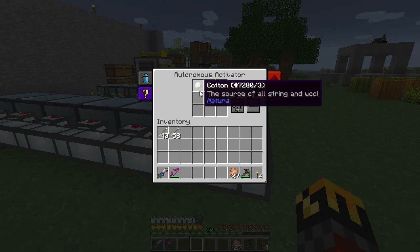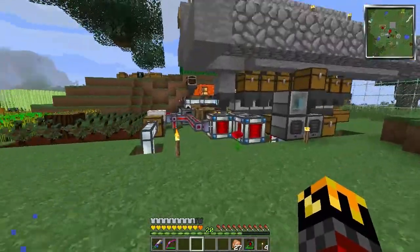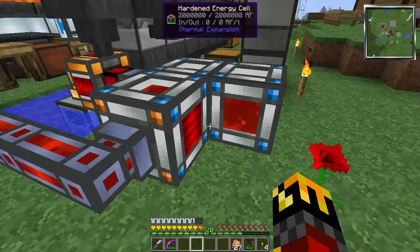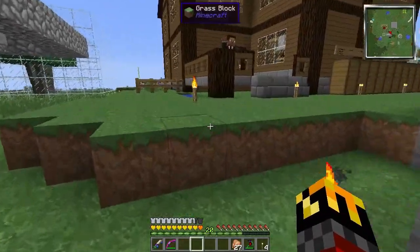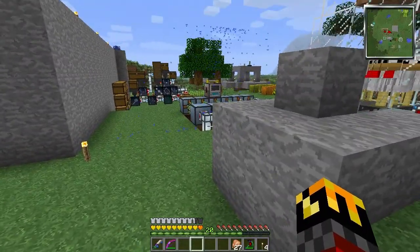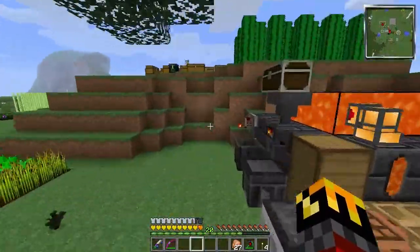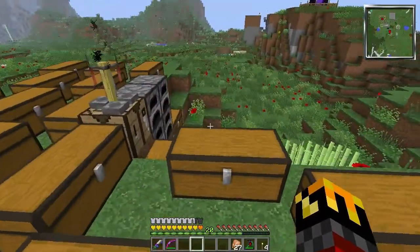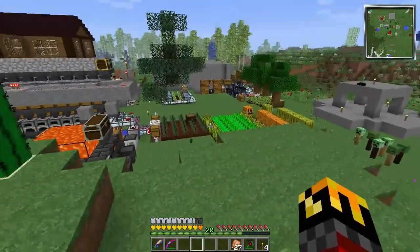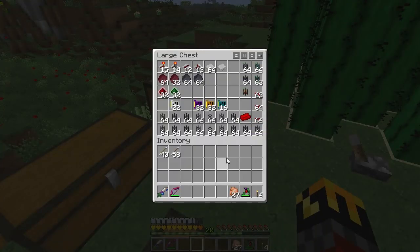The autonomous activators aren't outputting like they should. They aren't getting pulled into the ducts and off into the lockers of infinity like they should. These aren't going anywhere, and it's kind of driving me nuts. They break every now and then — they lose connection to the lockers. And I have to basically rip all of them out and put them all back in. I'm sick of it. So I did a little bit of research, and I think I've come up with a possible solution to the problem: Project Red.